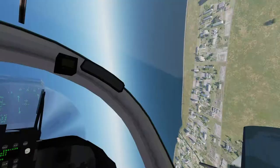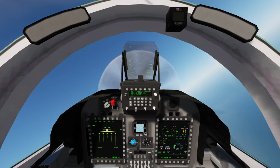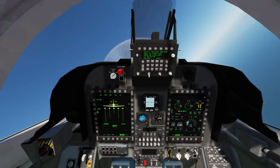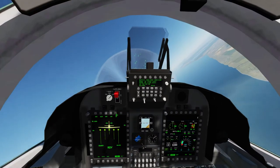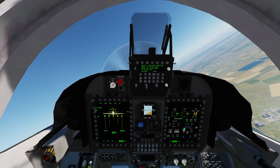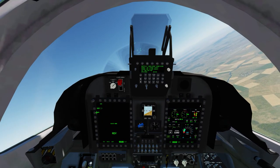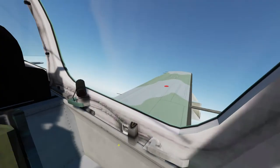Next up, rockets, which are a little tricky for me, and then guns, which are extremely tricky. Like most things you can do singles, pairs, or salvos — you can also do pairs with bombs. There's also a CCIP or manual release option, but we want CCIP. I'm going to put them in pairs — it'll fire one from each wing.